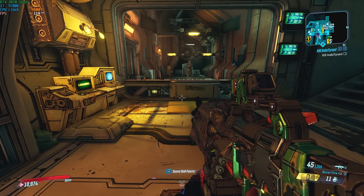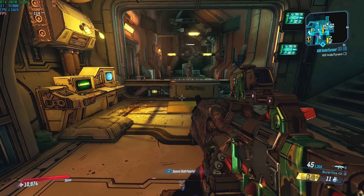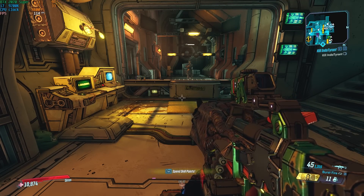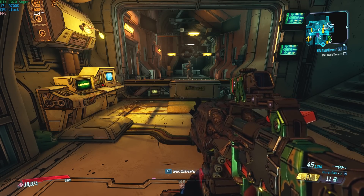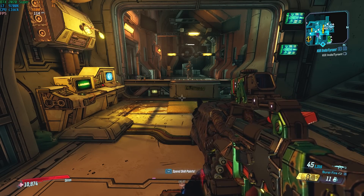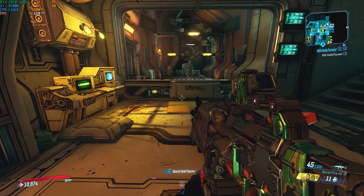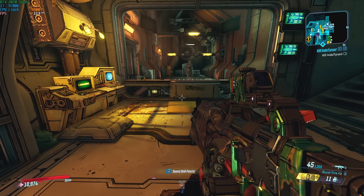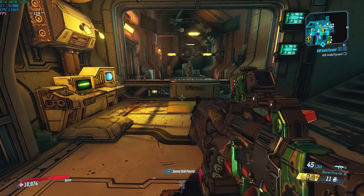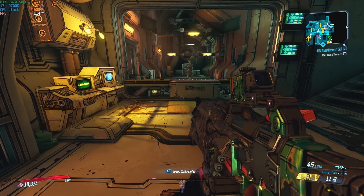So there you go, guys — that's how this weapon works now. The change was that every body shot was increasing our critical hit damage by 10%, and now it's going to increase it by 20%. Everything else stays the same: we still get 25 stacks, and they still go away after reloading, going down, or switching weapons. If you enjoyed this video and found it helpful, please hit that like button, and subscribe for more Borderlands 3 content. Hope y'all have a fantastic rest of your day, and I'll see you guys on the next one. Peace out.